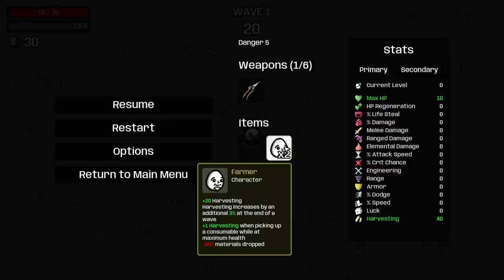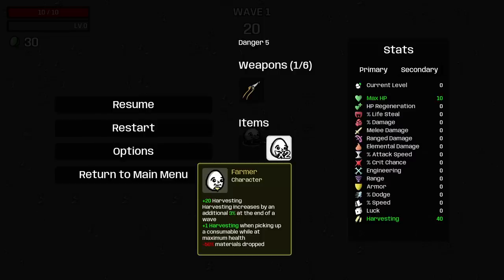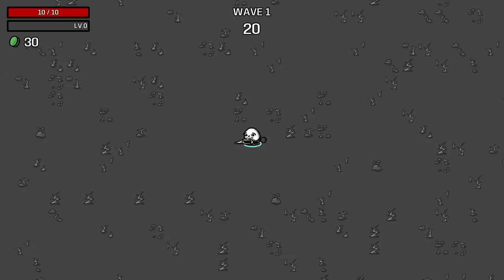Let's get into why this is going to be so stupid. It's an exponentially scaling character, where the downside is usually the beginning of the run, but now it's going to scale up so fast. We have 40 harvesting to start out with because it gets doubled. We get harvesting increased by an additional 6% at the end of the wave, so we have an 11% increase on harvesting every wave — sort of like a free extra Crown angle. One harvesting turns into two harvesting when we pick up a consumable at max health.